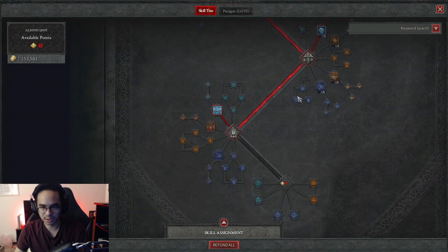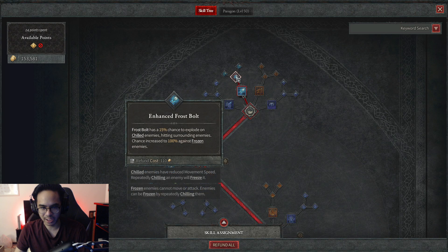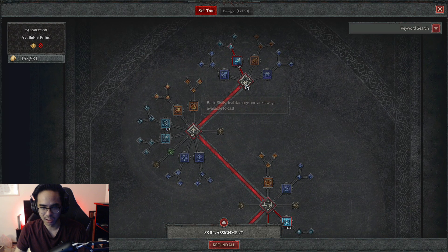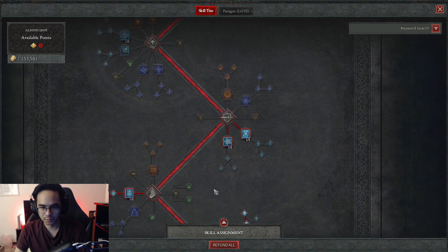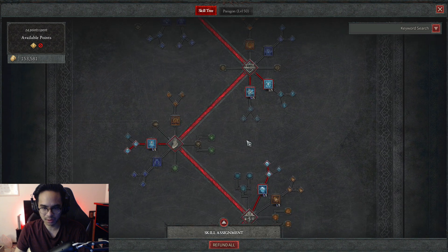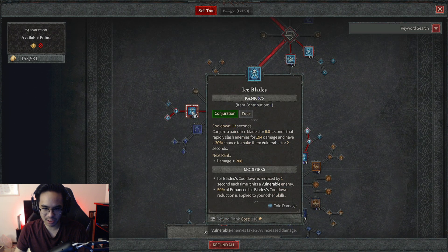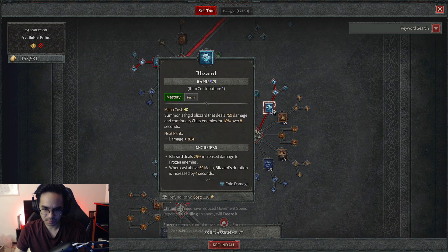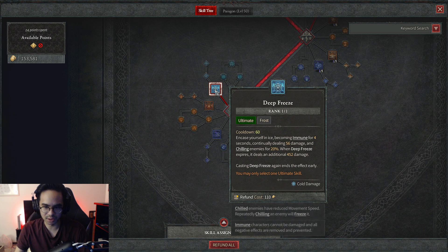For my abilities and skill tree, I run rank 5 Frostbolt with Enhanced Frostbolt — if I auto attack them and they freeze, they explode. I'm also running rank 1 Ice Armor, rank 5 Frost Nova, rank 5 Ice Blades which is a Conjuration, rank 5 Blizzard which is our Mastery, and then our Ultimate which is Deep Freeze.